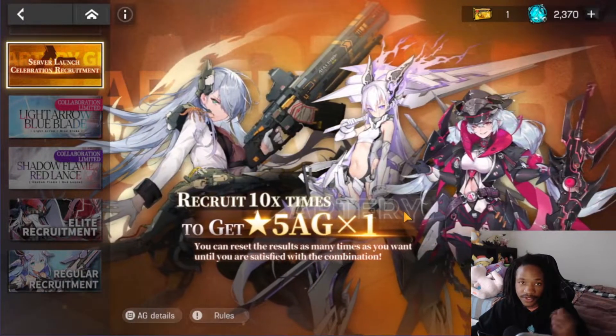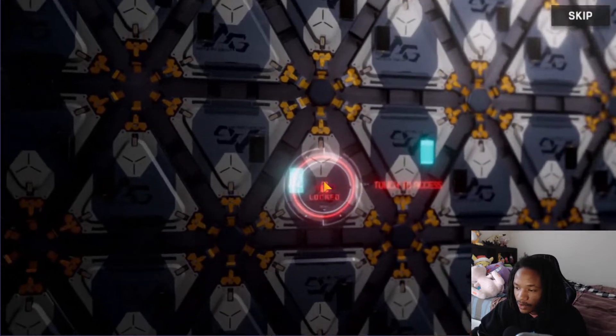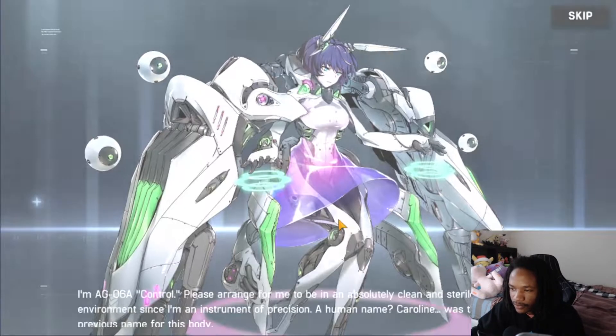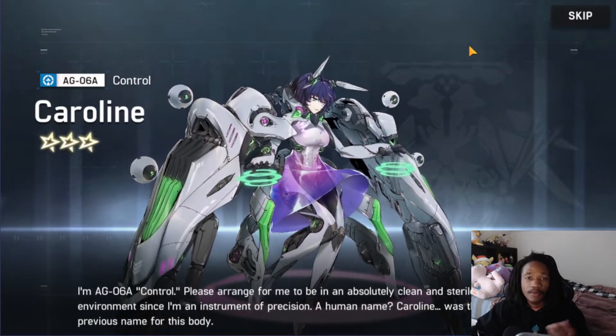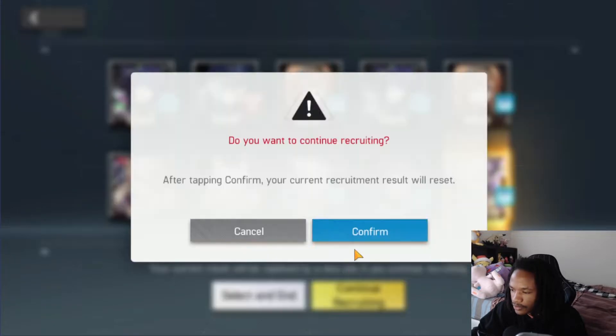We're going to use the beginner free recruitment now. Some people would say to save it until after the collab in case collab units are added to the pool, but I'm just going to go ahead and pick a unit right now and continue recruiting.